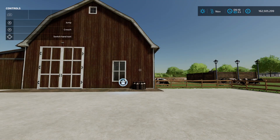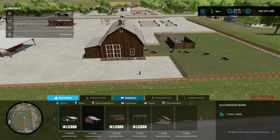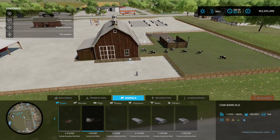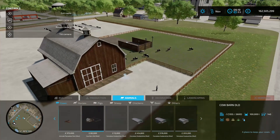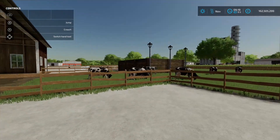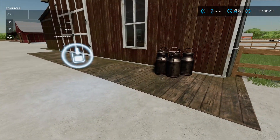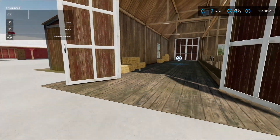Next up is Cow Barn Old, this is by Seller Bookie, 15.51 megabyte on the download. You're going to find it in the construction menu under animals and cows. It's 80 grand and it's going to hold 140 cows. It is a little bit large on the pasture side, bear that in mind when placing it, but it does look good. Cows out there having a mooch in the grass, and you've got your milk taken-out point there by the milk churns.